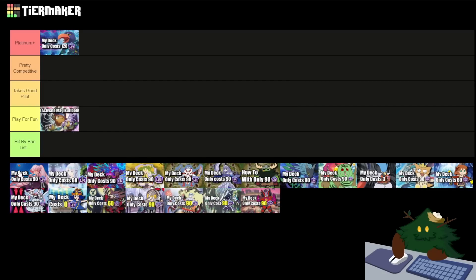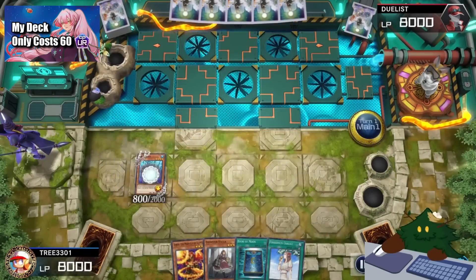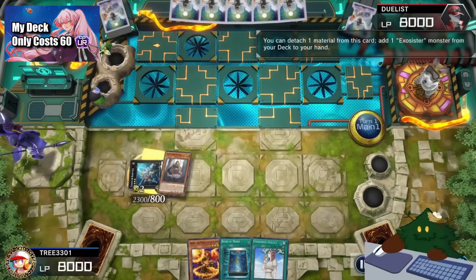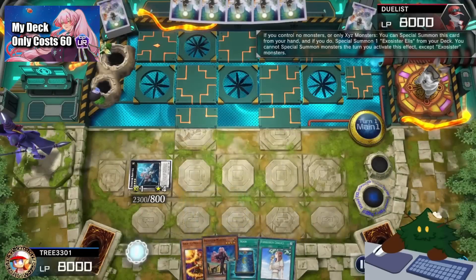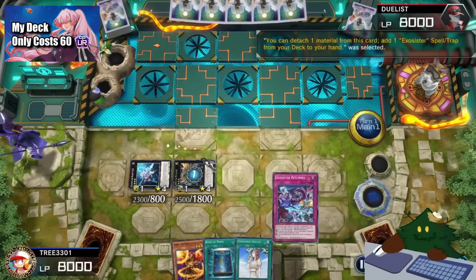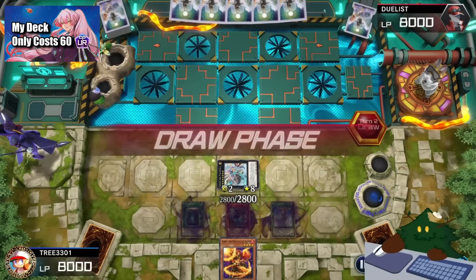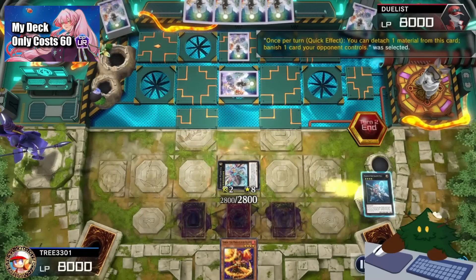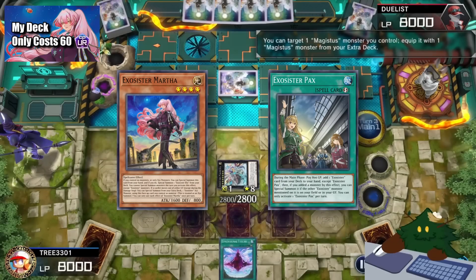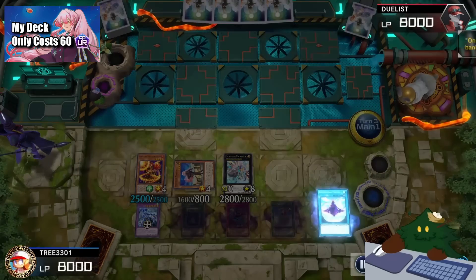Next deck we have is Exo Sisters. I'm gonna put them in Pretty Competitive. Exo Sisters' whole game plan is to make it so when your opponent tries to do anything with the graveyard, they're gonna have a really hard time doing so. This budget deck in particular is very strong at making pretty good end boards to banish a lot of your opponent's monsters. However, this deck can sometimes struggle to OTK your opponent and doesn't really have much follow-up plays. For that reason, I don't think it's strong enough to go into the Platinum Plus tier, but still Pretty Competitive. With more investment, with more copies of Martha and putting in some packs, this deck can become even more consistent and definitely bump it up to the Platinum Plus tier.